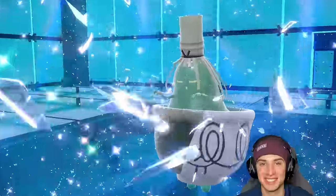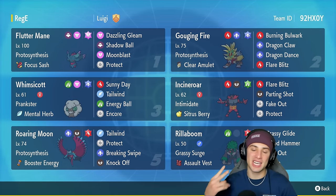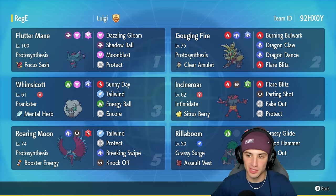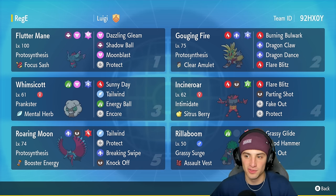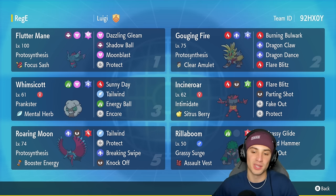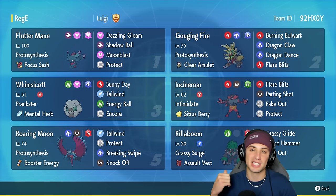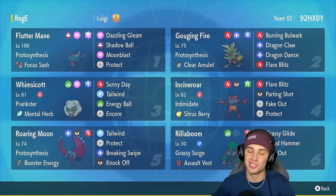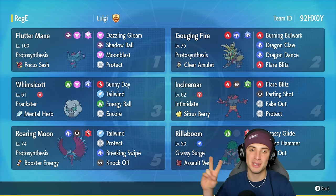Gouging Fire absolutely lighting it up in today's video — we grab ourselves a 2-1 winning record and used this Pokemon to its fullest potential. We got to use Dragon Claw and Flare Blitz both boosted by Dragon Dance, and showed off its new move Burning Bulwark. Other Pokemon thrived too — Whimsicott popped Sunny Day, giving three Paradox Pokemon Protosynthesis boosts, and we had two Fake Out users with Incineroar and Rillaboom. That's going to be it for today's video — smash that like button, click subscribe, spread the positivity, and I'll catch you on the next one. Peace out!